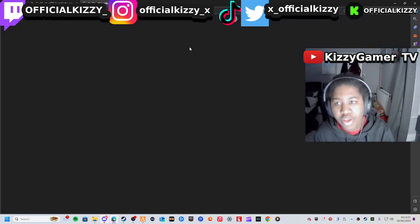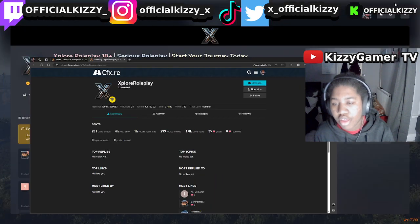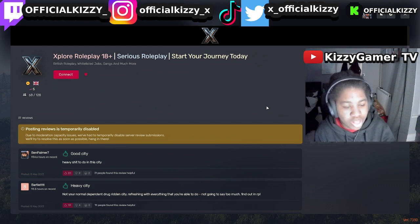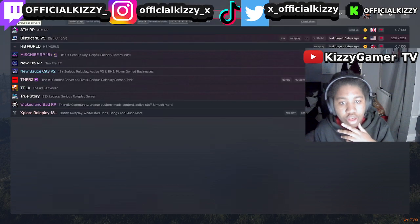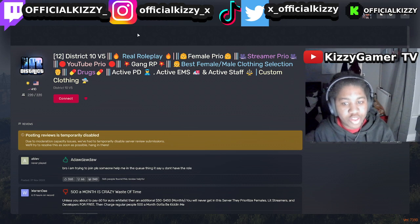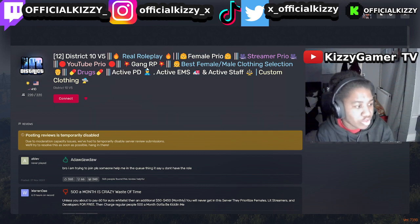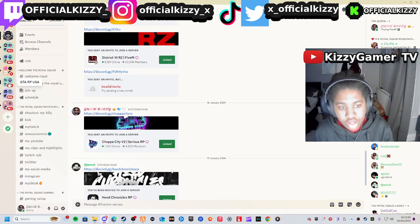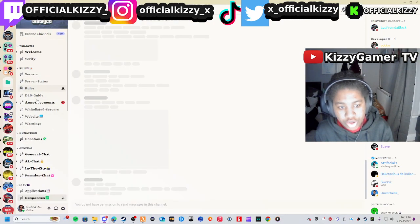It will tell you if you need to be whitelisted or if certain servers require payment to get in. Some servers you don't need to pay for. For something like D10, you go on their servers — just search D10 in Google and it'll come up.